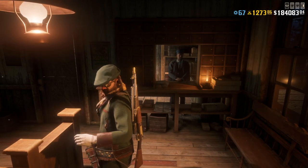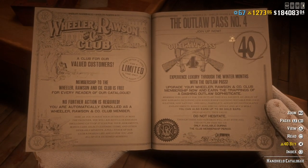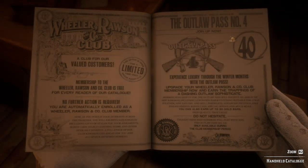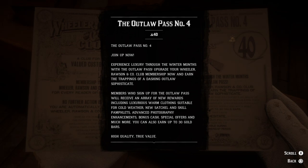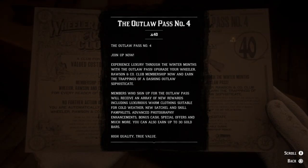In order to purchase Outlaw Pass number four, just go to the catalog on the first page — it'll be the first option. Wheeler, Rossin and Co. — select that and it's right there. 40 gold bars for Outlaw Pass number four. Experience luxury through the winter months with the outlaw pass. Upgrade your Wheeler, Rossin and Co. club membership now and earn the trappings of a dashing outlaw sophisticate.